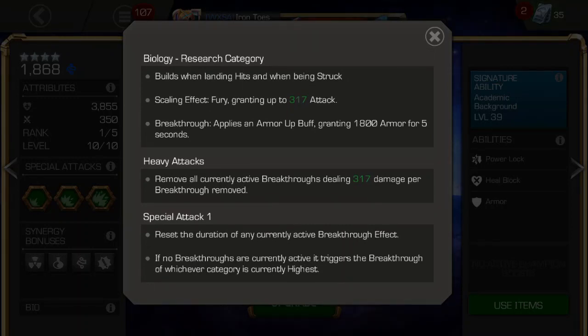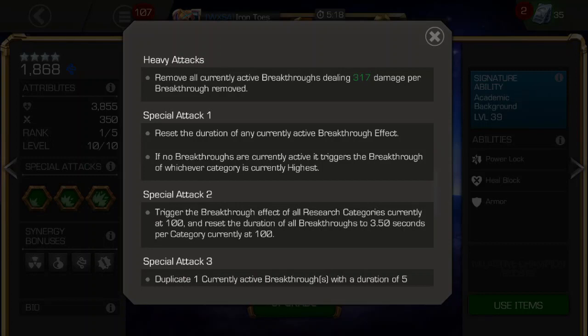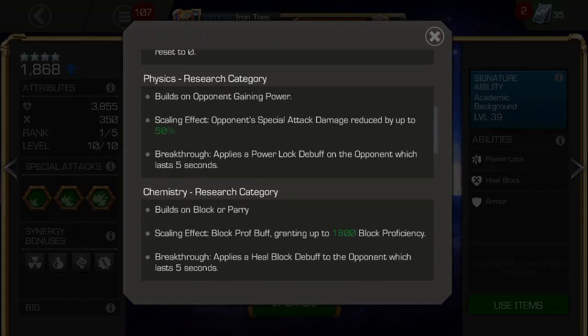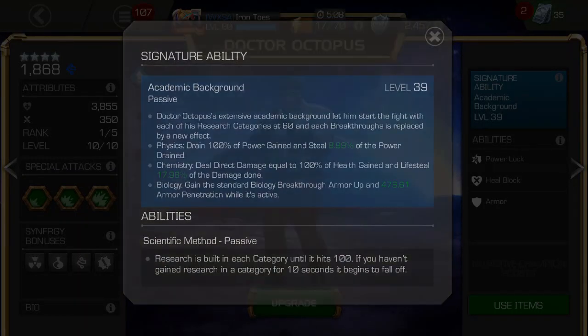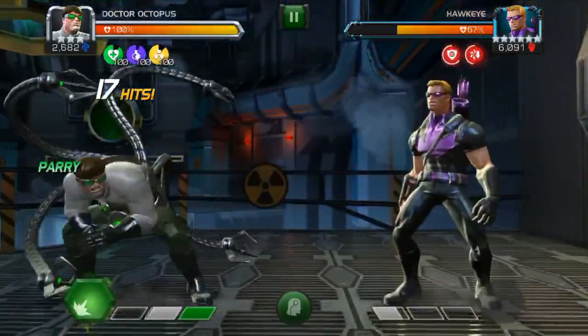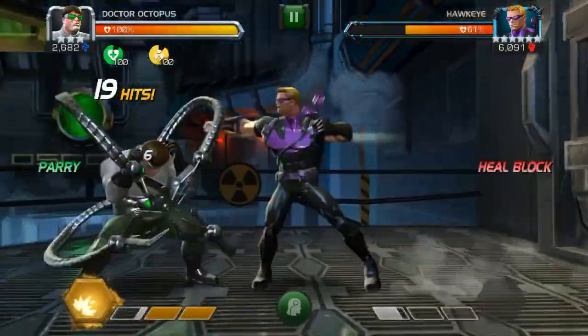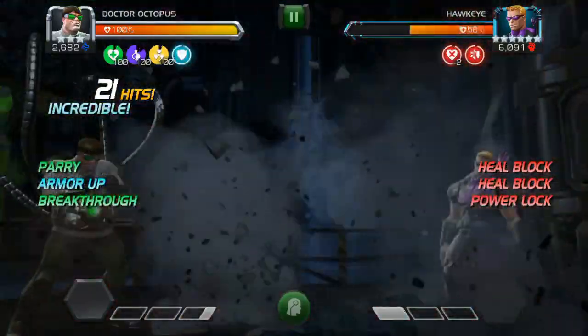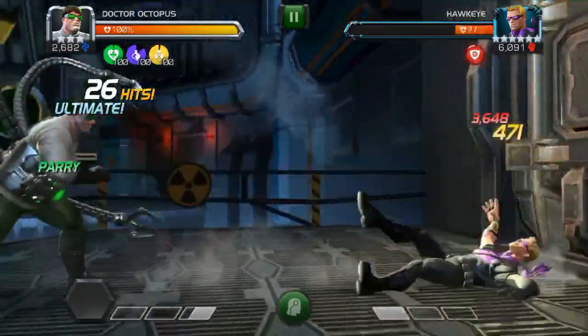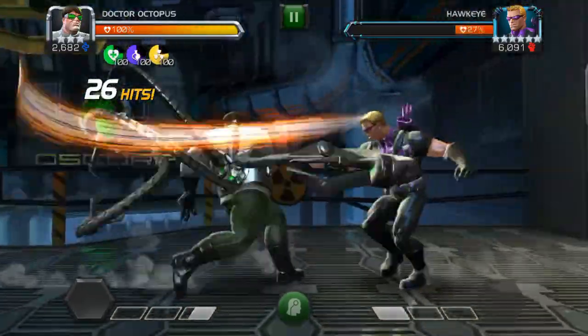The only two abilities you really need to focus on are the special 2 and his heavy attack. You should be constantly trying to hit with your heavy attack. This will cause the current effect to cancel immediately and deal direct damage to the opponent. This is important because it does not make your charges start over — so heavy, heavy, heavy. The second thing to focus on is the special 2 attack. This makes all of Doc Ock's researches trigger at once, and then before those effects expire, reel off another heavy and get a massive direct damage hit on the opponent.